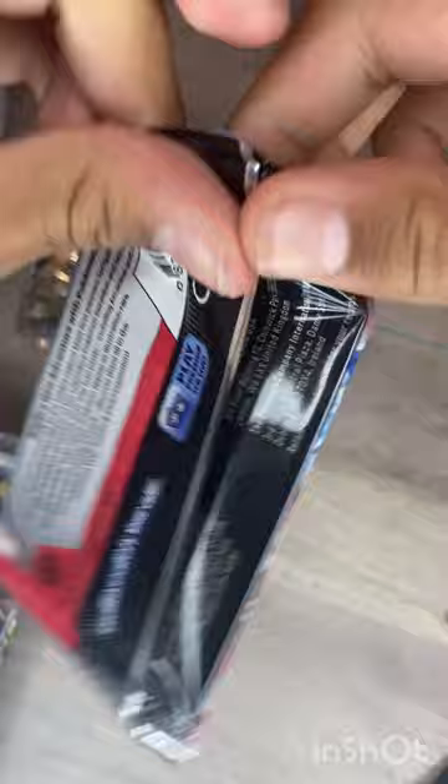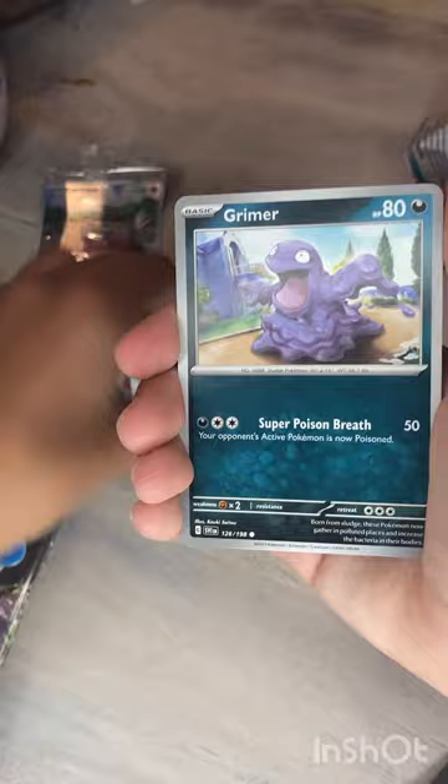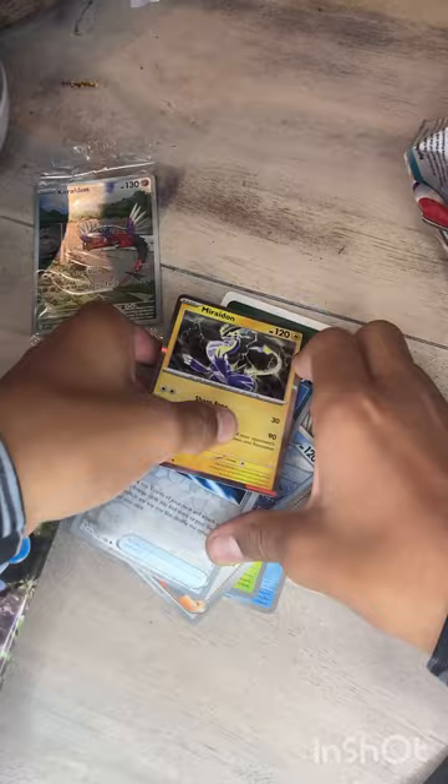I really love the Wigglett illustration rare. The artwork in Scarlet and Violet is really nice. Going through the first pack: metal energy, Grimer, Bruxish, Haxorus, Sandygast, Lugtrio, Judge, Floatzel, Boss's Orders, Electric Generator, and a Miraidon holo for the first pack. Really neat — look at that one, it has the lightning in the background.